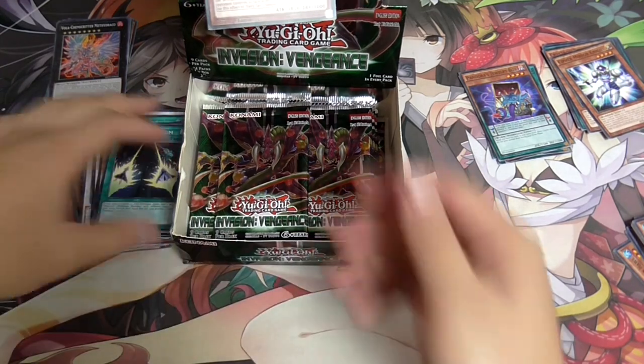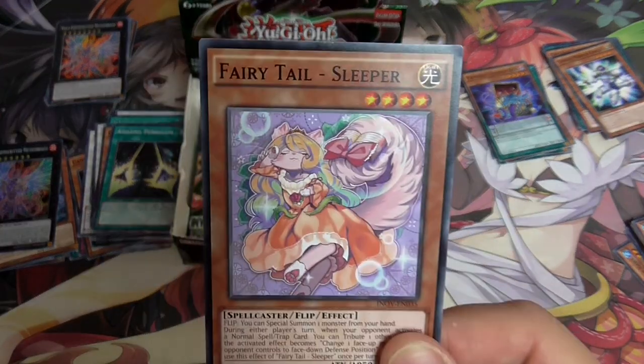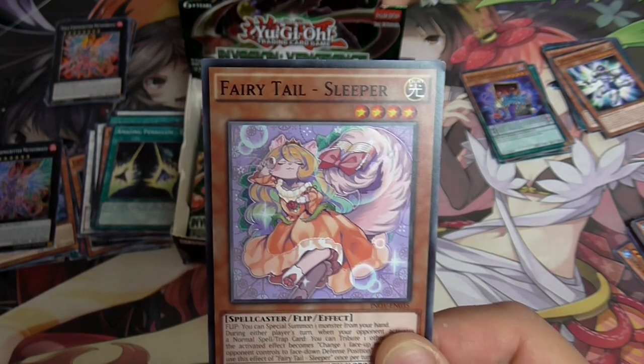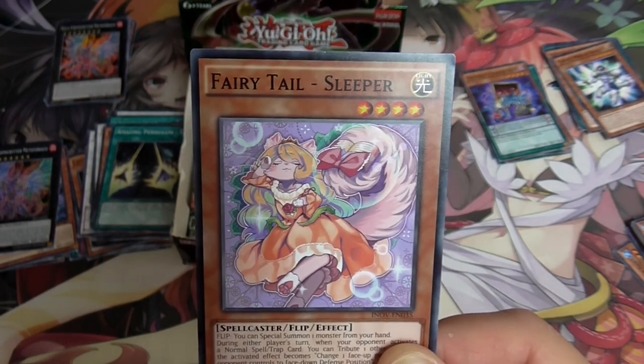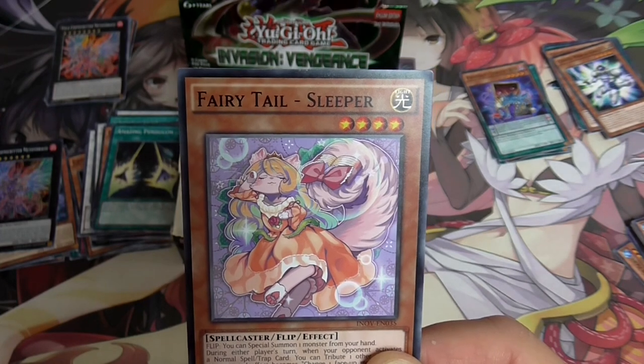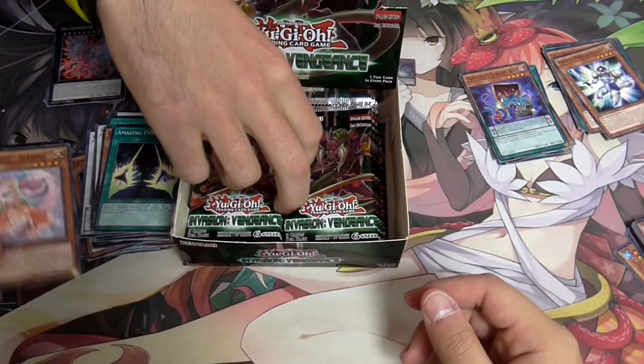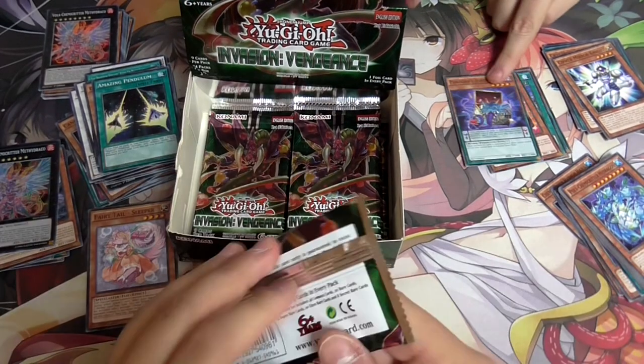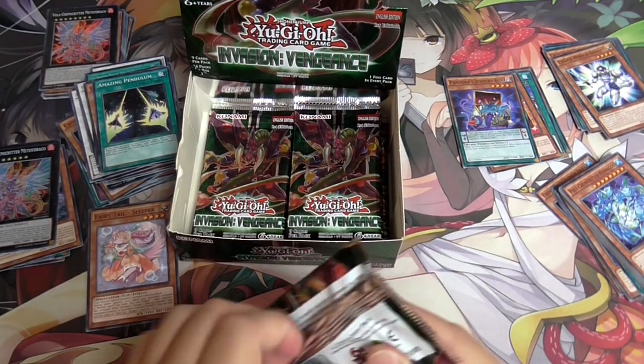New Short Print - New Short Print Fairy Tale. So short print here. Fairy Tale - Sleeper. They changed it. This was Snow White, wasn't it? Cinderella? The first one was Snow and this one was originally called Talaya, then they changed it to Sleeper for some reason. Is she sleeping? I don't know.